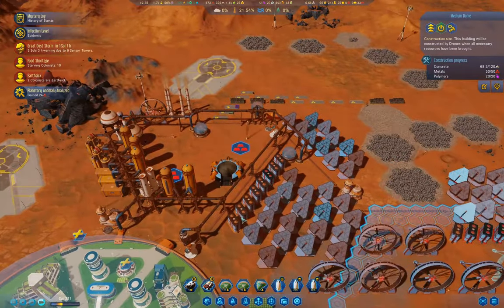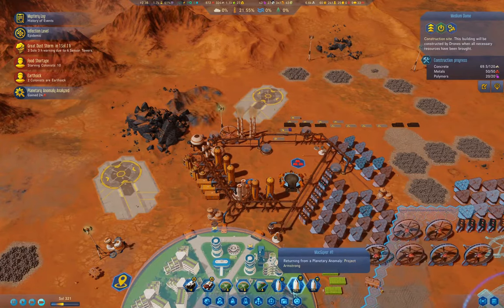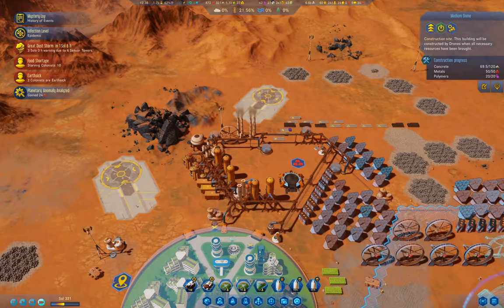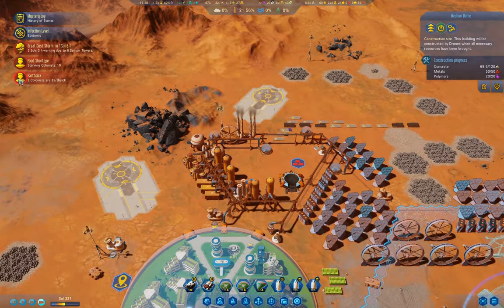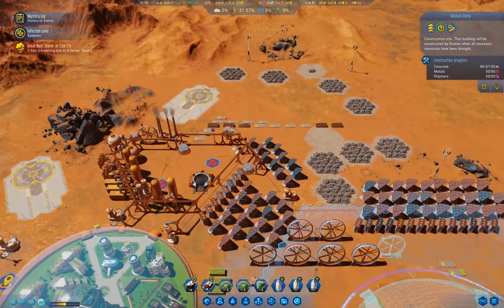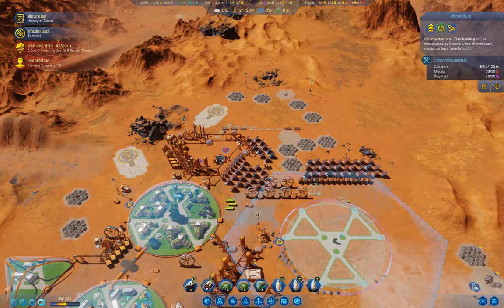We'll get to land our rockets before the dust storm comes, by the look of it. We have earth sick colonists — they're going to leave when the rocket gets here. At least I think they will. I'm not concerned about a couple of earth-sick colonists though.